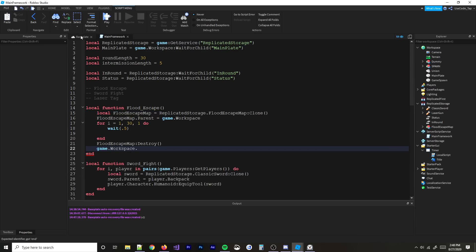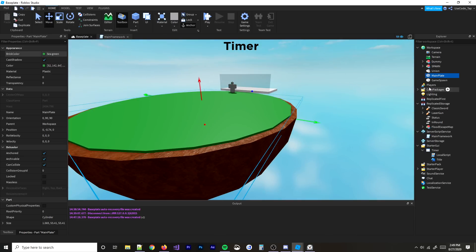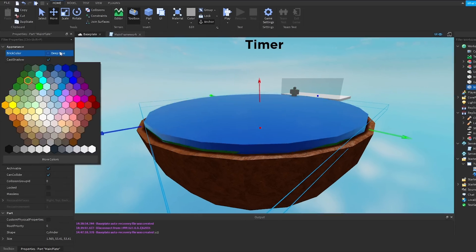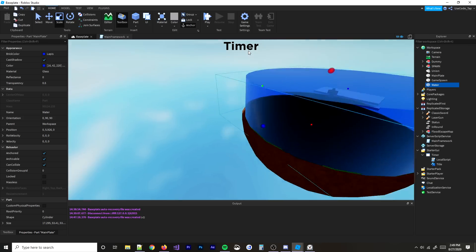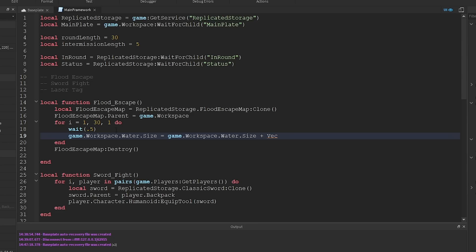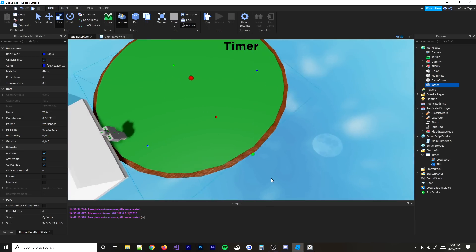Now I need to make water so it actually rises — that's the whole point of flood escape. I'll copy the cylinder, turn it into water using a color literally called 'sea green', and rather than changing the size (which would grow on both ends), I'll animate the position so it rises up slowly.